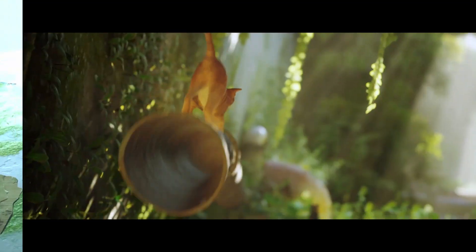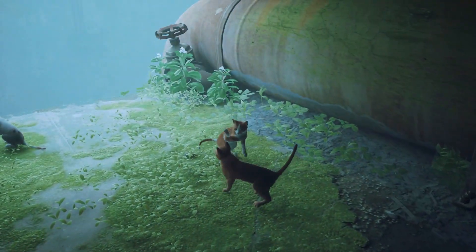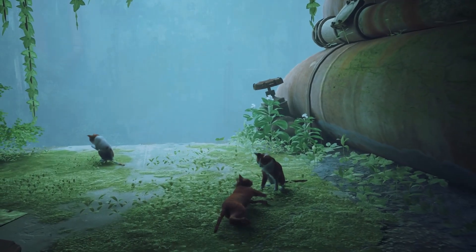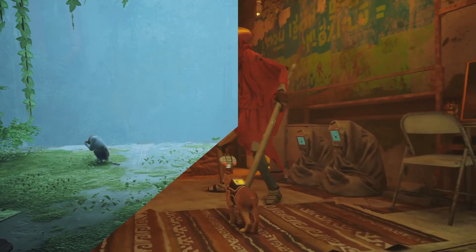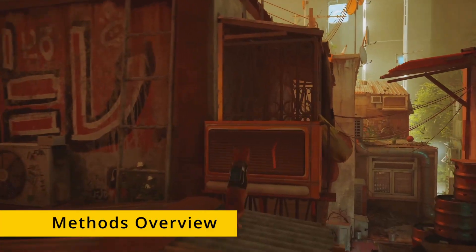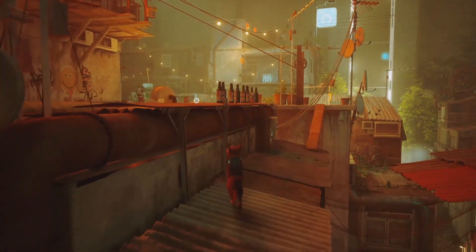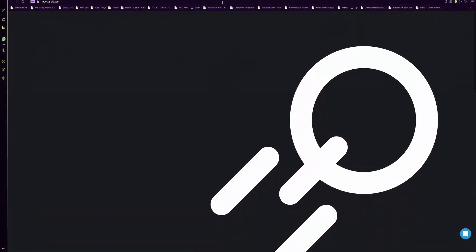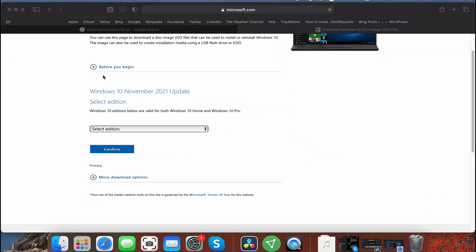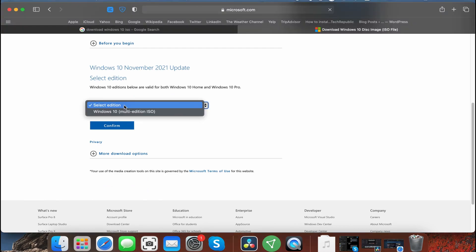Unfortunately, Stray isn't supported for Mac, so if you want to play it, you'll need to resort to alternative solutions. The good news is that there are viable workarounds. When it comes to playing unsupported games on a Mac, there are two main approaches: the first is to stream the game to your Mac using the Boosteroid cloud gaming service, and the second is to install Windows on your Mac and then download the game within the Windows environment.